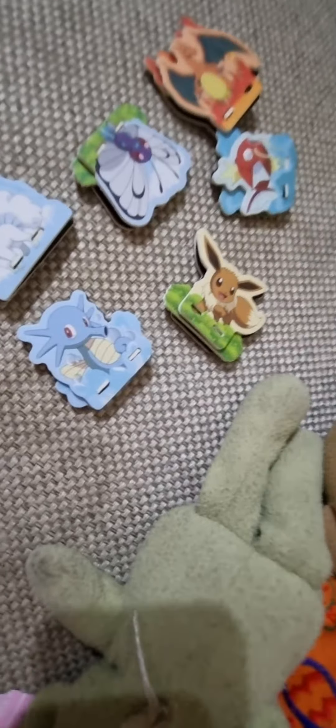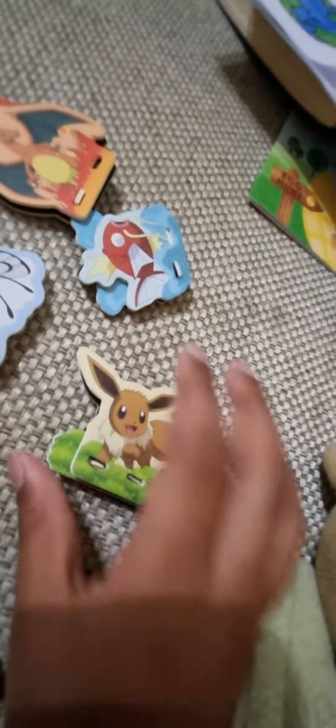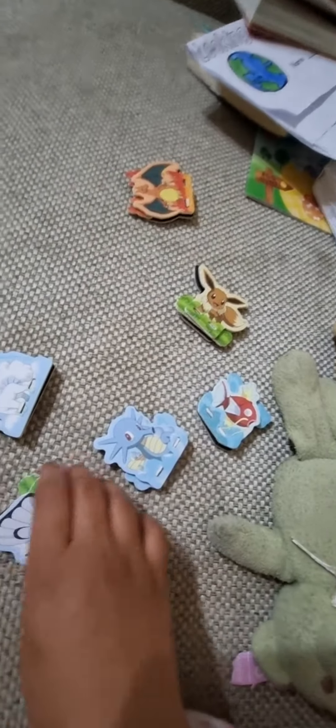So I'm gonna show you the ones. This one was Horsea. I'm gonna fix that one. This one is called Eevee. This one is called Magikarp. This one is Alolan Vulpix. And I also have Butterfree. And I also got Charizard.